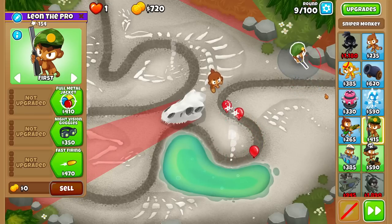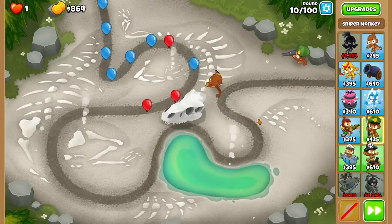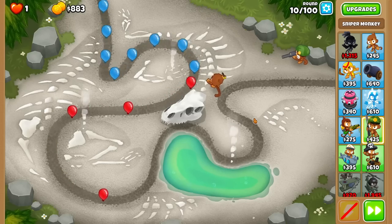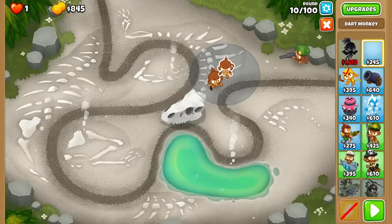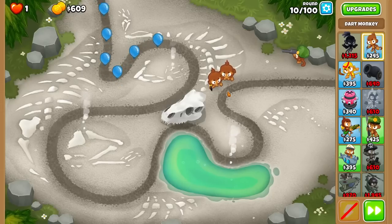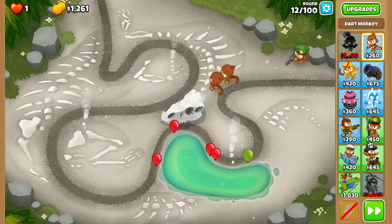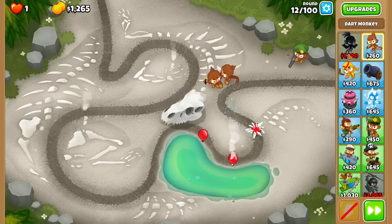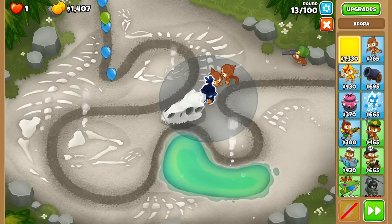We definitely need something for round 10. I would have liked to save up for Adora, but I think we need to drop one more tower. If I drop one extra dart monkey, which is $30 more expensive but full attack speed, does that end up saving room for Adora? I know it's a lose-lose going for a hero super early because it's going to be so slow attacking by the end, but we just kind of need some early game defense.